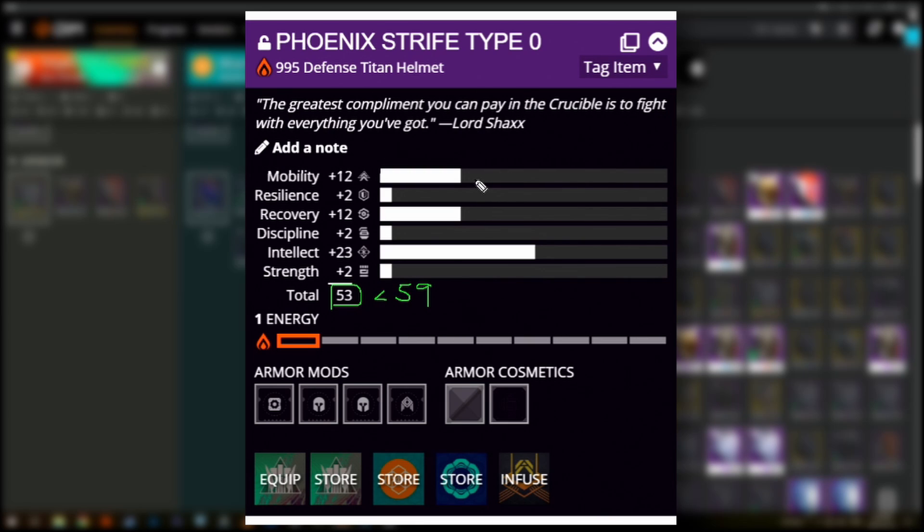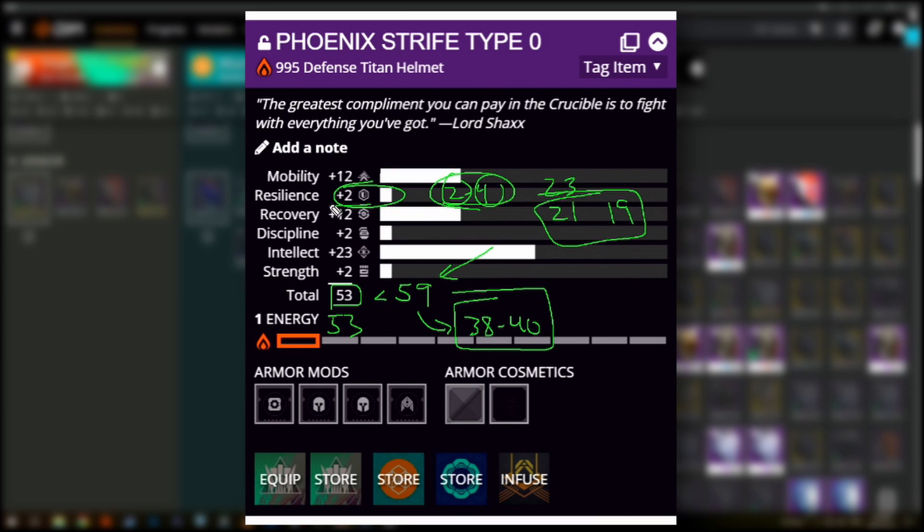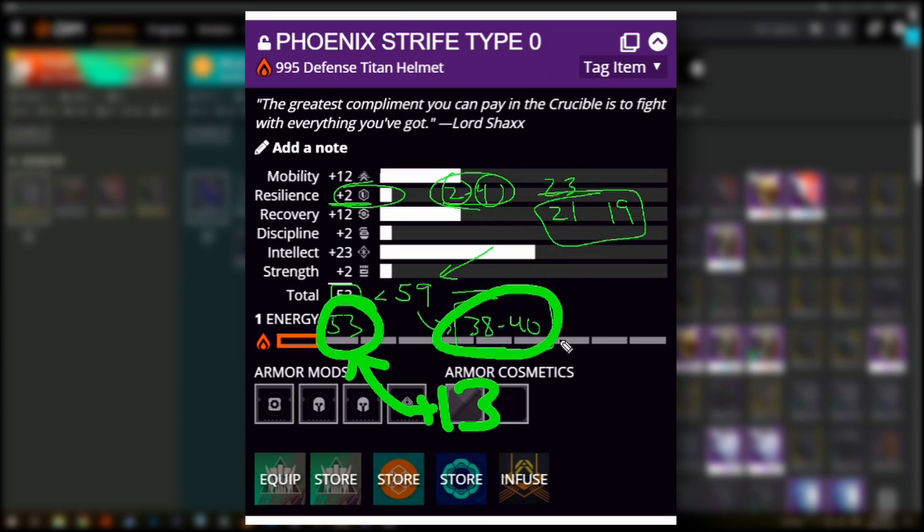Now let's look at a different helmet — this one only has 53, quite a bit less than the 59. But it's actually way better. The other one we pretended had 23 resilience — we said that was actually more like 38 to 40. This one only has two resilience, so it's straight up 53. Remember we said we're okay with roles that have two to four resilience, so I'm not going to subtract anything. I'm now comparing 53 to roughly 40. This piece, even though it looks six stats less than the 59, is actually more like 13 higher. That is how crucial stat distribution is — stop paying so much attention to your base roll and start paying attention to the combination of your base roll and your stat distribution.